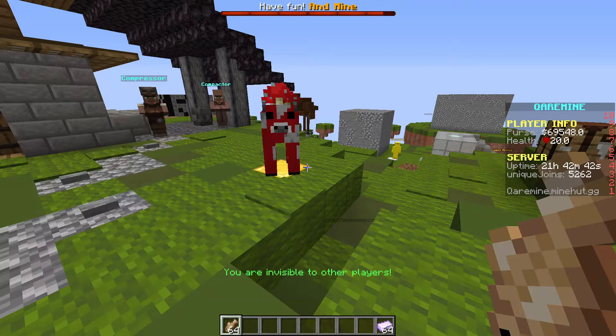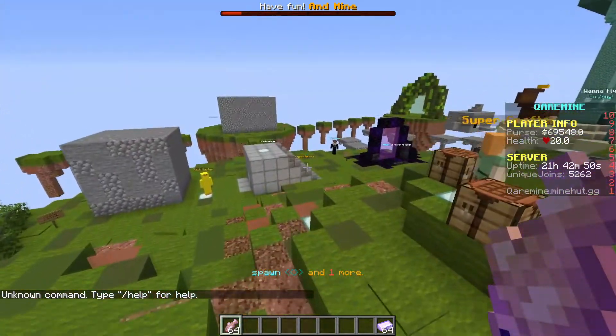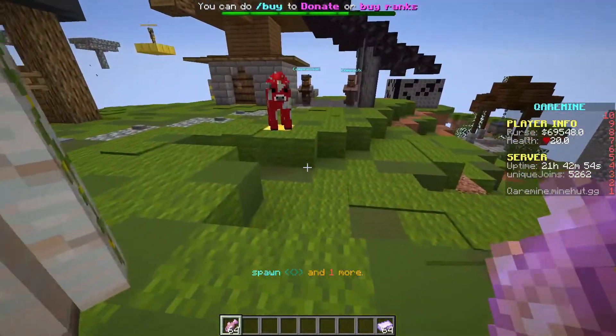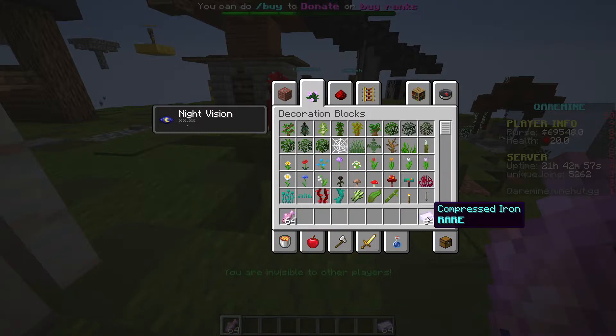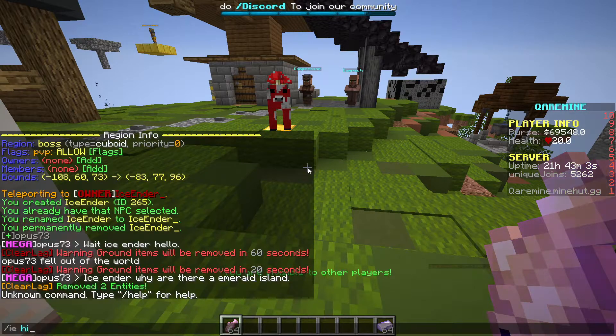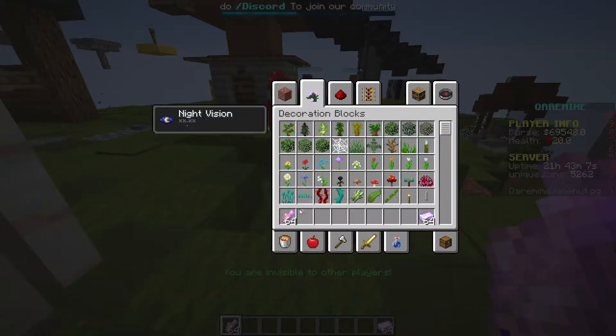Now, if you guys want an enchantment on it, let's do slash ie enchant — unbreaking one. I use unbreaking one for all of my enchants because it's the most useless one. Now if you guys check the item it will say unbreaking one, but you don't want that showing. So what you do is slash ie hide enchants. Now the enchants will be hidden and yet it's still enchanted.